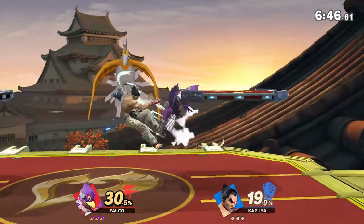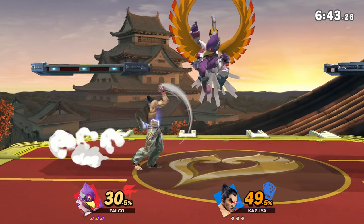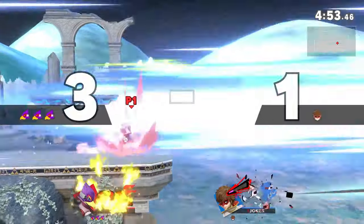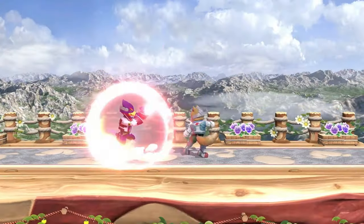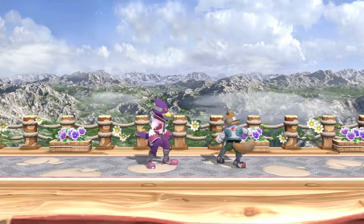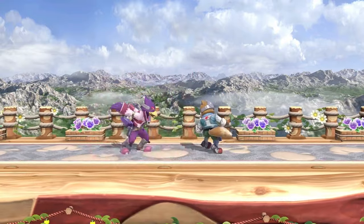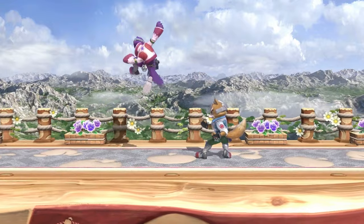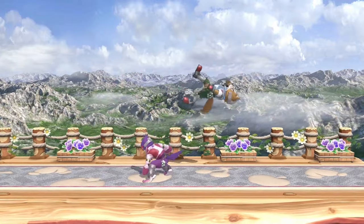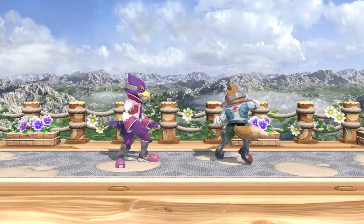In today's video, I'll be discussing some of the advantages of FJAC Dair, which is a small optimization that allows Falco to use Dair more freely in neutral. I've been constantly posting about this the past few days. A lot of times with this kind of stuff, it's like a boy who cried wolf situation — I say 'this will change the meta' and then it doesn't end up being that important. But I think this is legitimately super strong.